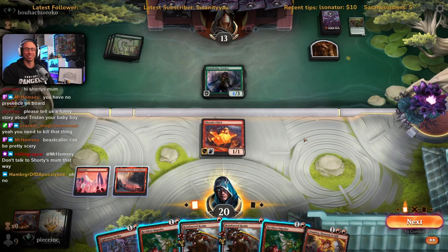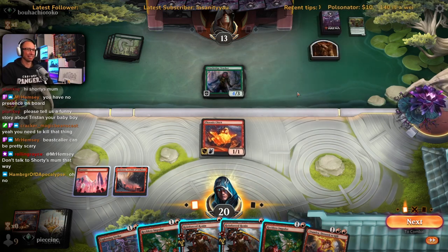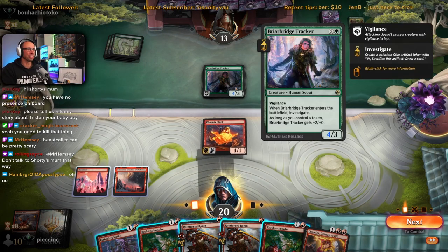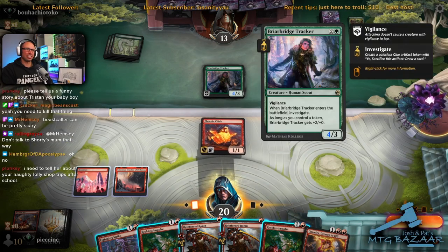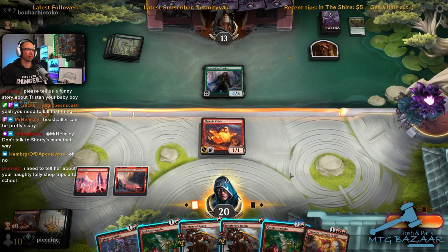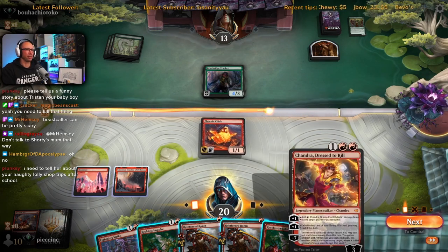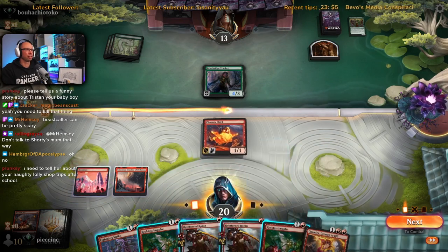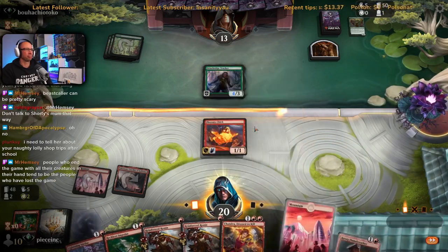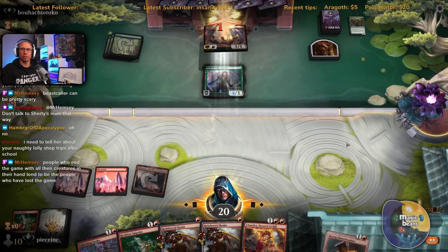I have no presence on the board but they also can't kill any of my creatures because they're all in my hand. Land would be nice but I think we still kill this thing. Maybe we just Reckless Impulse — if I hit a land I'm setting up for next turn, like a Chandra. I need to hit land — this is when you want to be hitting two lands off your Reckless Impulse. We're just bashing for one — not ideal.